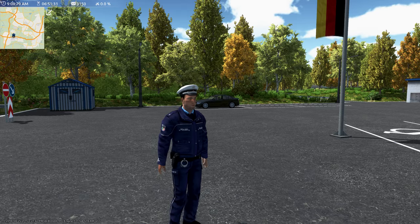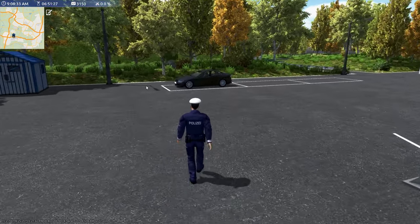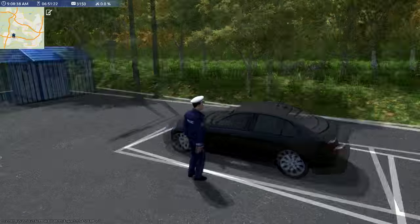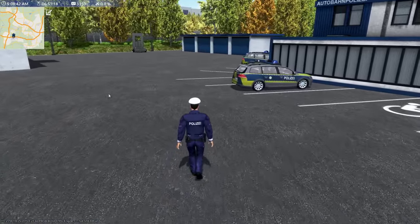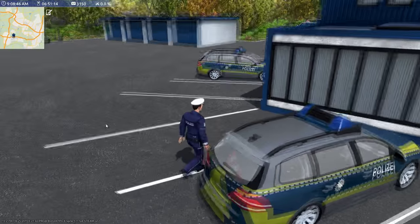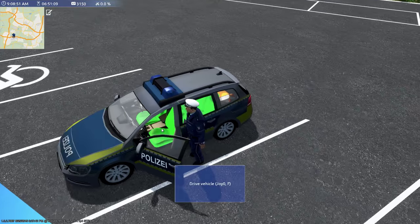The first difference you will notice with the campaign is that you can choose what car you want to drive. Do you want to drive in the unmarked car over here, the black one? Or do you want to take the patrol car over here? For today's shift we are going to take the patrol car. So let's get on duty and I hope you enjoy the show.